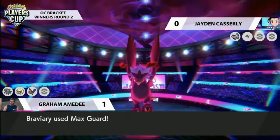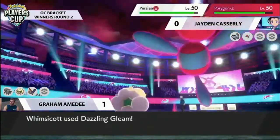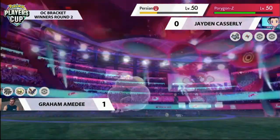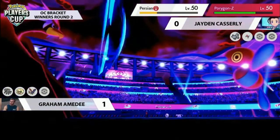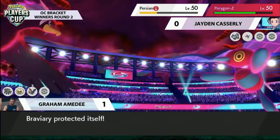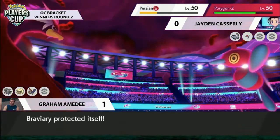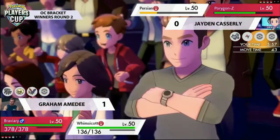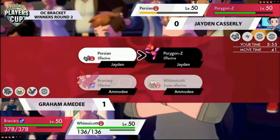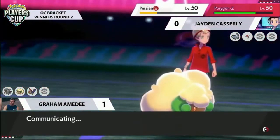With Max Guard, what Graham is trying to do is gather information — see if he can bait out the Porygon-Z's move set. He also avoids the Fake Tears, and the Max Strike goes into the Max Guard. Smart play — the turn counter is a little desynchronized for these two Dynamaxes now. You don't want Max Strike going into Braviary thanks to the Defiant ability — you don't want that to work against you.